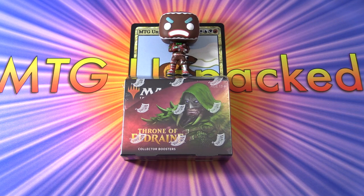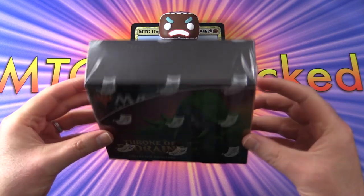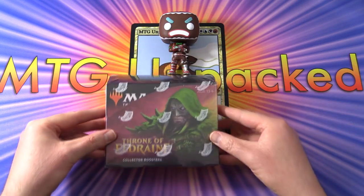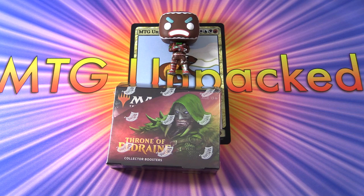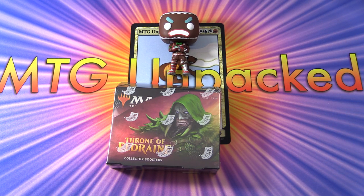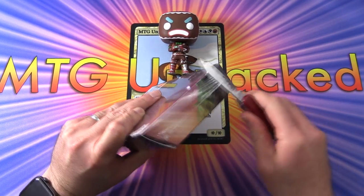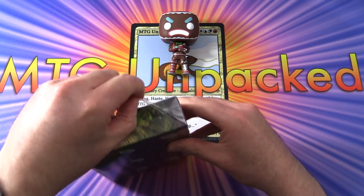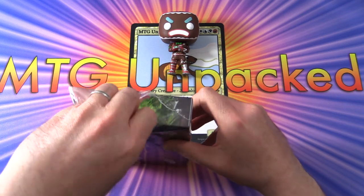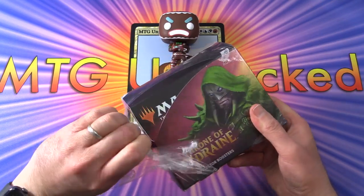Today on MTG Unpacked, we're cracking open a box of Throne of Eldraine Collector Boosters. Very excited to finally get stuck into this. Previously we opened five packs and had some pretty insane pulls — I'll put the link up in the corner so you can check it out. Let's get stuck into it. With me to do the pack blessings, we have the Ginger Brute, who got us the crazy pulls last time. Let's see how we do today.